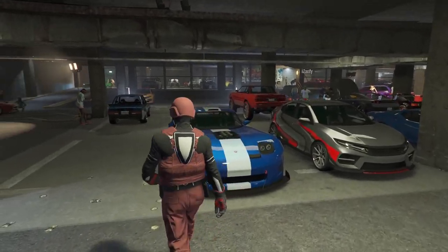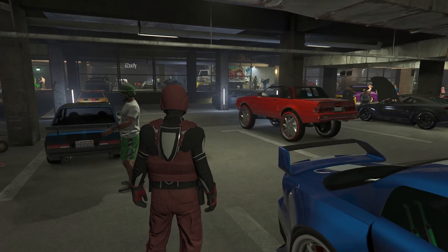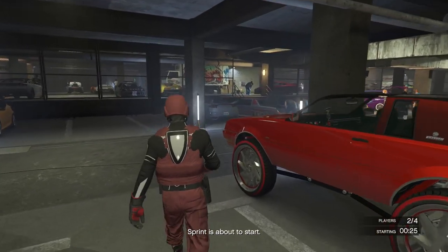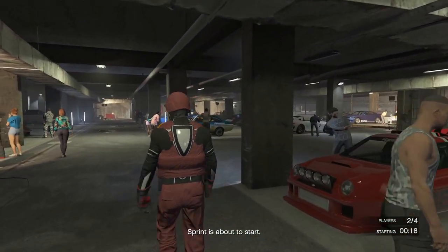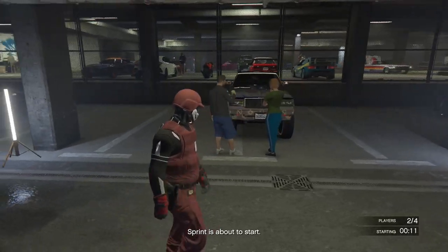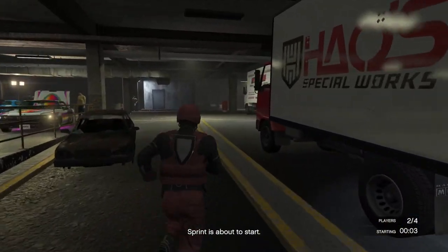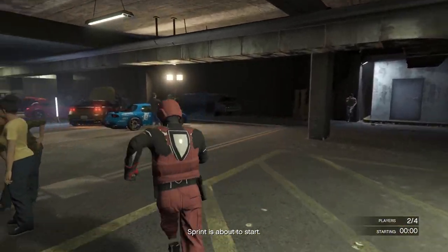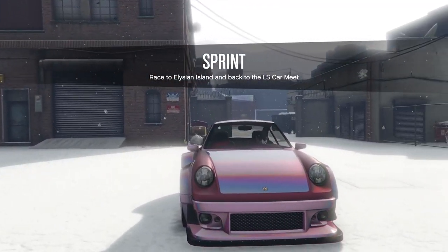Now wait for your friend's sprint invite and accept it. It does not matter who starts up the sprint — your friend can or you can. You don't have to be sitting inside your car when you join the sprint; you can just be walking around waiting for it to start. Once you're inside the sprint, make your way to LS Customs. The other person — whoever is not modding — just wants to drive around so they don't get kicked for being idle.